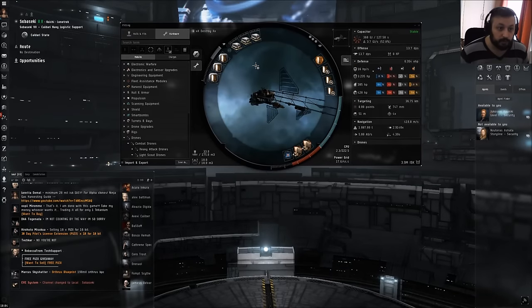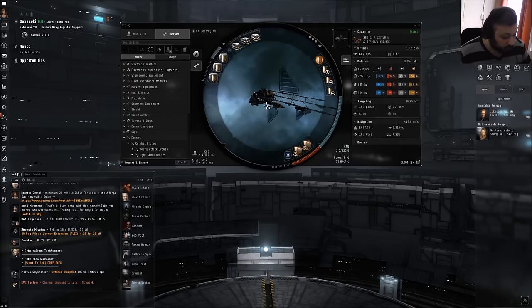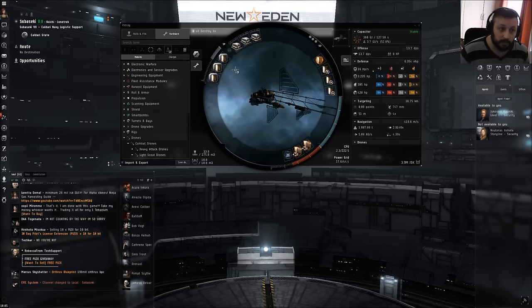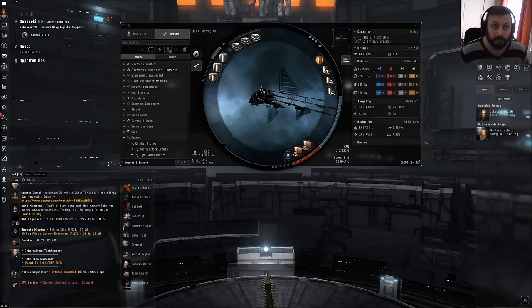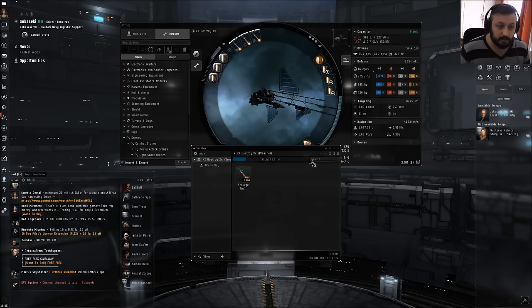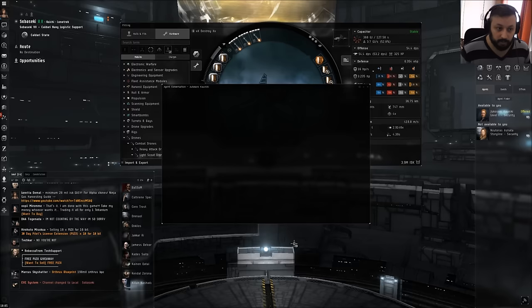I've arrived at the station to get my first mission for Caldari Navy. I also want to show what you can do with your launchers: right now I have three missile launchers up top — in space you'd have to activate all three separately. What you can do is hold Shift and drag one launcher onto another — you'll see a 'weapon group 1' form. Do this again for the third launcher, and now all three are in one group, firing like one big launcher but still using the same ammunition. Load our Scourge missiles, and now we only need to activate them once.